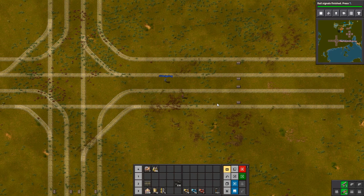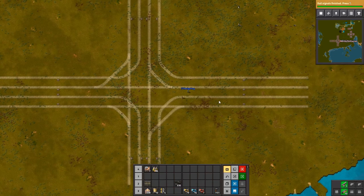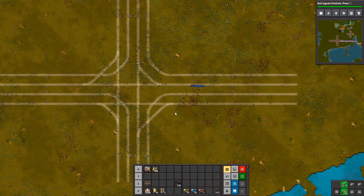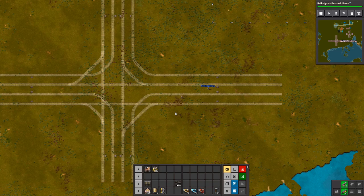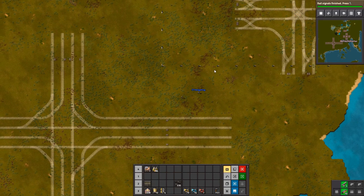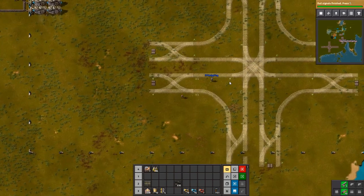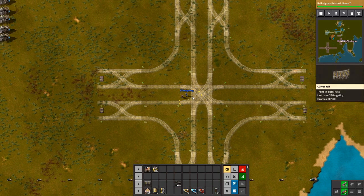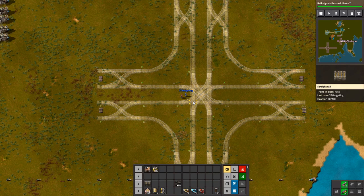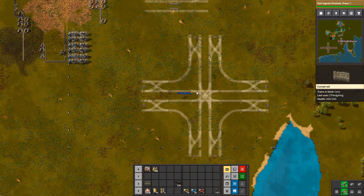I didn't look anything up afterwards. I watched that video you sent me which had a couple of different rail layouts. One of them was kind of like yours, but the center piece was very different, which is why I want to spread it out more. Basically, he hadn't done the crossing in the center — he had the trains go off somewhere else, turn around, and come back, meaning all trains would have to go through this twice, which isn't practical.